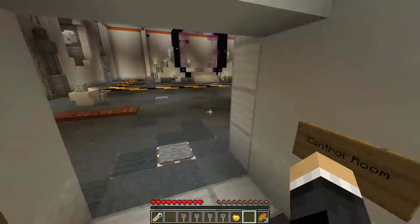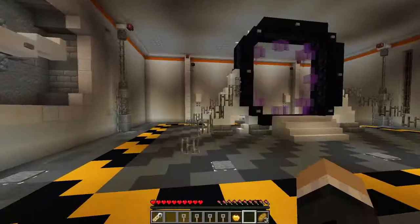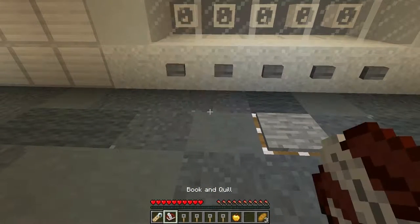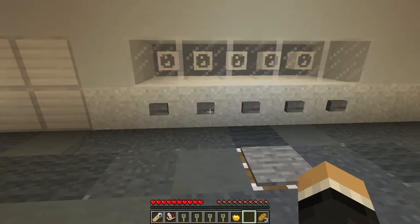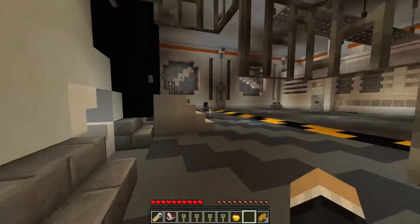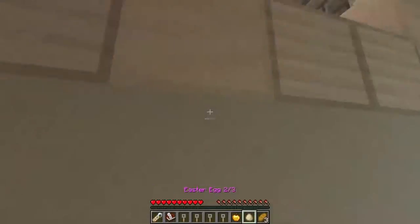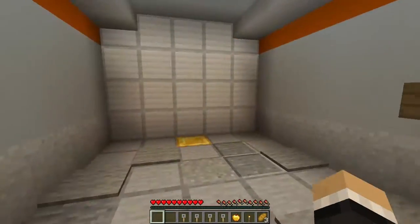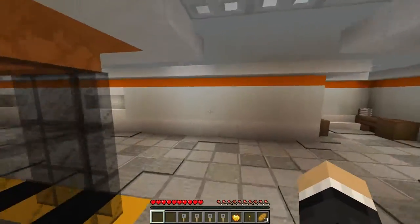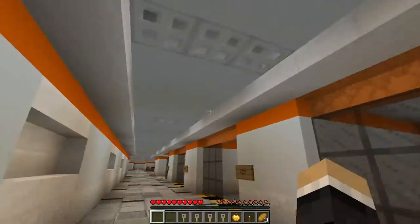I guess we gotta go in here. There doesn't seem to be any other chests. Lever, lever — some sort of portal. Very interesting. Let's step on these — lab code? Two, zero, three, one. No wait, that's the executive safe code. I gotta shoot that. We gotta find a crafting table! That cabinet right there. Gold block — I don't think that wall opens up. There's no crafting table anywhere — how am I supposed to make this bow?